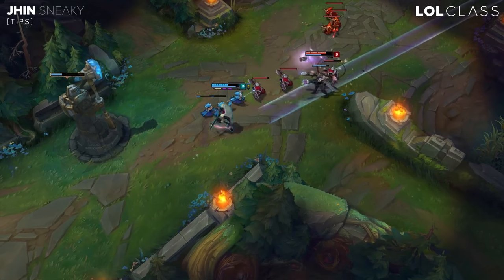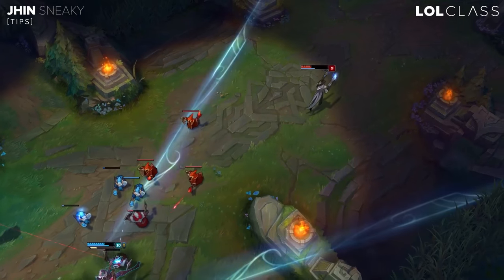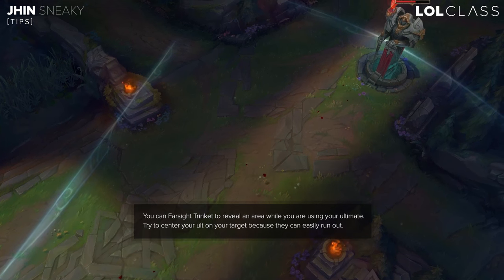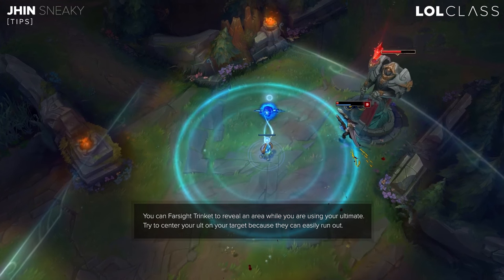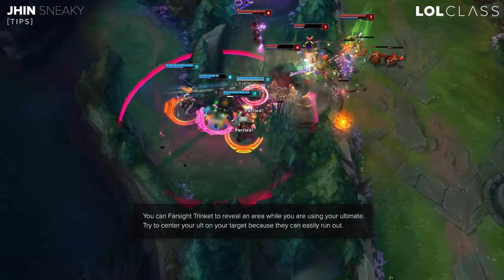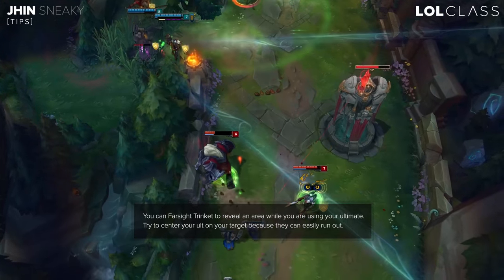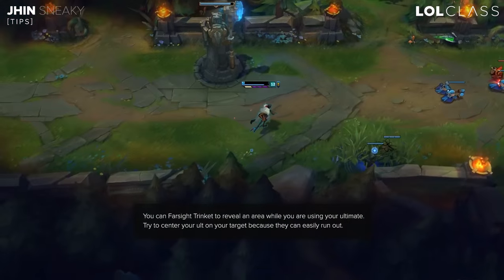A few tips about Jhin's ult. First, you can use your blue ward when you're already ulting — like you've already shot one bullet — to give yourself vision in dark areas. In case you missed your first shot and don't know where the enemy is, throw down your blue ward. Second, when you're gunning for the ult, you generally don't want them on the very edge of your range, because it's actually at the very end of your screen and you can barely see them — they can just run out of it easily. Before you even start your ult, make sure they're not at the absolute edge; make sure they're around the middle, depending on their HP and whether they can run out of it.